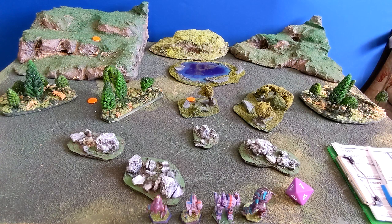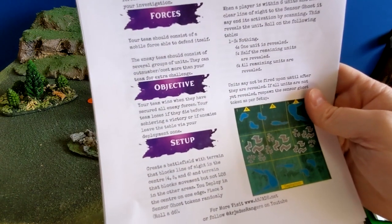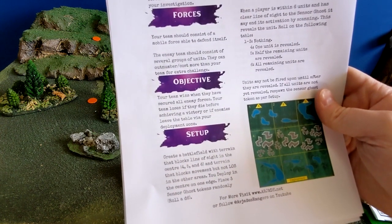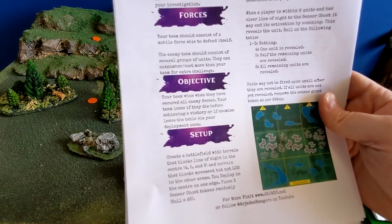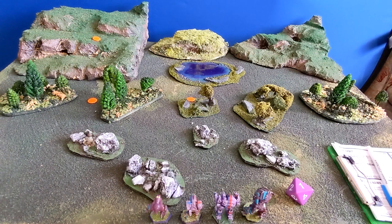When the player is within six units and has clear line of sight to a sensor ghost, they may reveal it by scanning instead of shooting. Then roll on a table — it might be nothing, a unit revealed, half remaining units revealed, or all of them. Units may not be fired on until revealed. If all units are not yet revealed, respawn the sensor ghost as per setup. We'll play in inches — I'm feeling inchy.